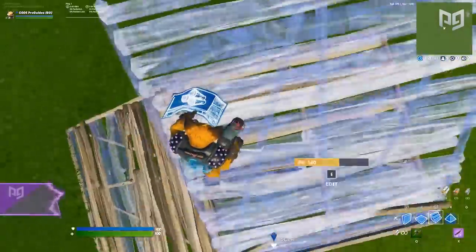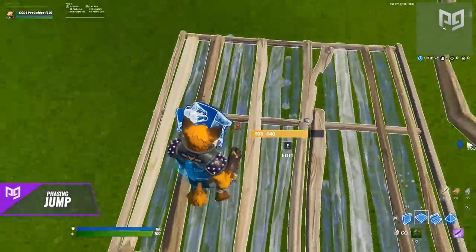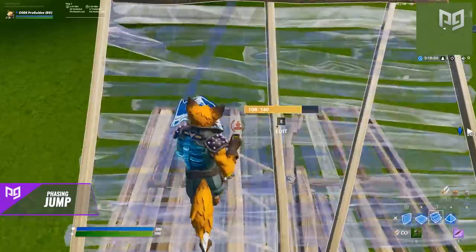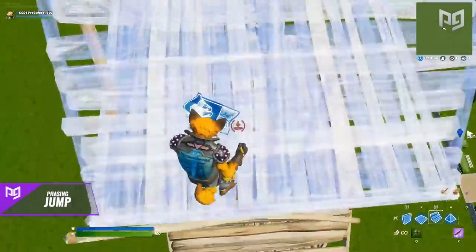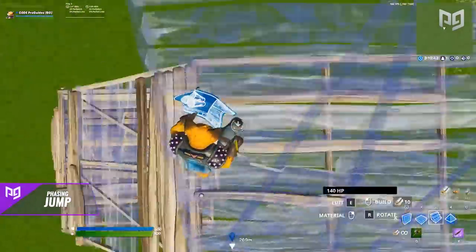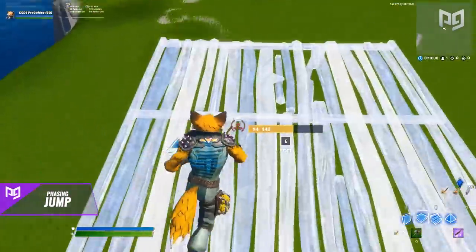To do it, you first need to make sure you're reaching the height of your jump in the correct position. Around the middle of a floor's edit tile is a pretty decent way to judge the right spot. From here, you jump up and wait until you reach the height of your jump. As you're jumping, you should be moving your crosshair down and to the left, so your stairs will face left of your starting direction and you'll be able to land on it.